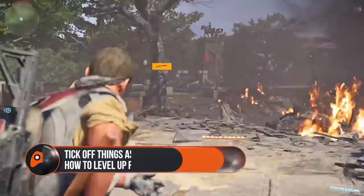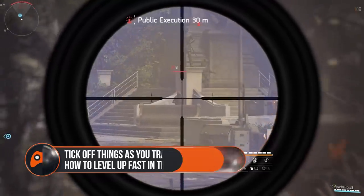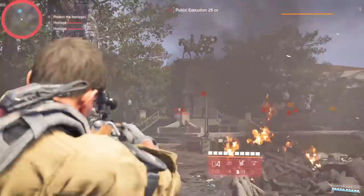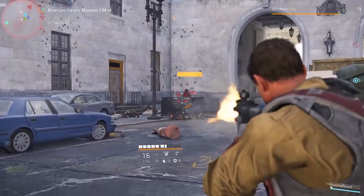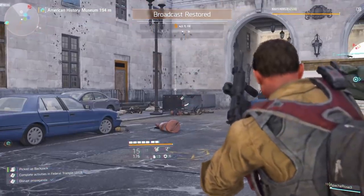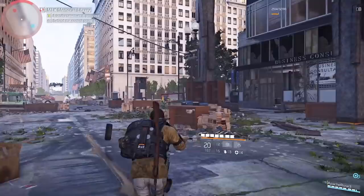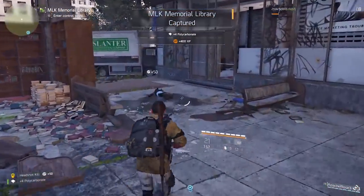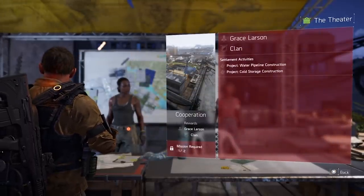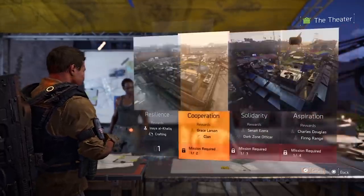Tick off things as you travel. Things like public executions, propaganda transmitters and other little world events don't award a great deal of XP, but there are plenty of them. Per job the payout isn't great but overall it can add up, especially if you plan a route to a bigger mission that takes in a few minor quests along the way. Throw in an enemy-rich control point, especially if you've unlocked those XP-boosting Accolade perks, and you'll get even more XP as well as some good loot. These little extras also tie back into settlement projects, while control points also need supplies once in a while, all adding extra XP gains.